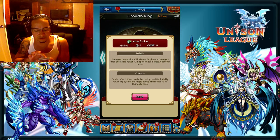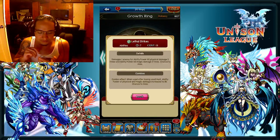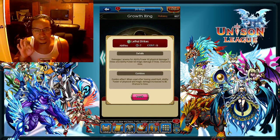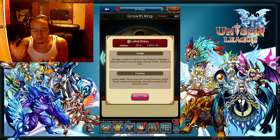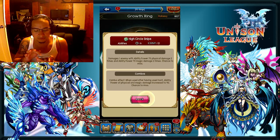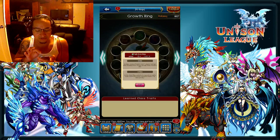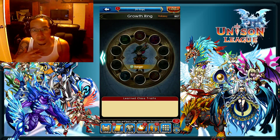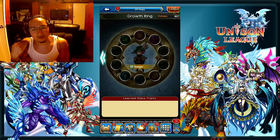High Circle Snipe and Lethal Strikes — let me tell you what they do. Damage one enemy for ability power 60 physical damage 3 times and ability power magic damage 6 times, so it's a total of six attacks. It does have a chance to miss, however it is comboed with Hunt and the ability will actually go to 80. High Circle Snipe itself has four attacks instead of six but it is still very good and honestly one of the best burst damages in the game. If all six strikes hit you and they crit, it's pretty much game over.